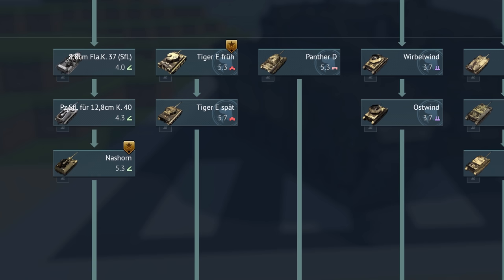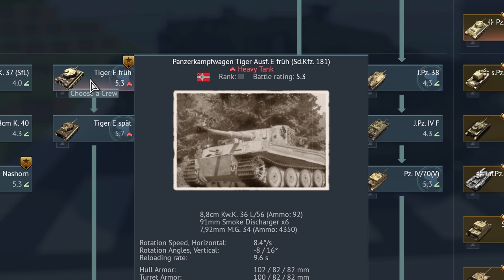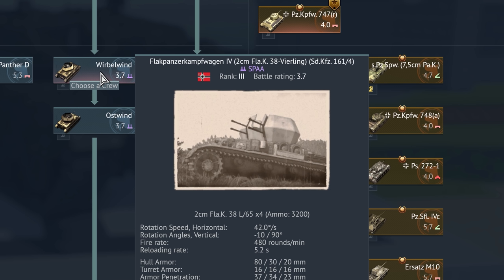Now we're getting into the spicy stuff — Rank 3. 8,8 cm Flugabwehrkanone 37/39 Selbstfahrlafette auf schweren Zugkraftwagen 18 Tonnen. Panzerkampfwagen Tiger Ausführung E Früh Sonderkraftfahrzeug 181, of course with the later variant being die Panzerkampfwagen Tiger Ausführung E Spät Sonderkraftfahrzeug 181. This means 'early,' this means 'late.' Stuck in the field due to transmission problems is die Panzerkampfwagen Panther Ausführung D Sonderkraftfahrzeug 171. Defending the skies is die Flakpanzerkampfwagen 4 2 cm Flugabwehrkanone 38 Vierling Sonderkraftfahrzeug 161-4.